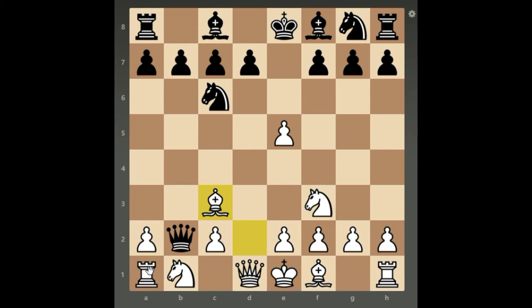Bishop c3 might look reasonable — the rook is defending the knight, the knight is defending the bishop, and the bishop is defending the rook. However, when black plays bishop b4, the bishop on c3 is actually pinned to the bishop behind it, so bishop takes b4 is essential for white.